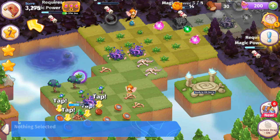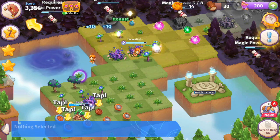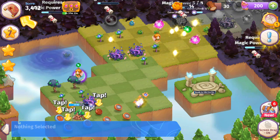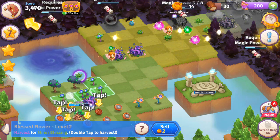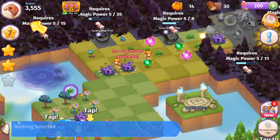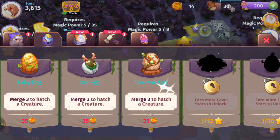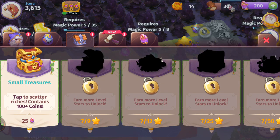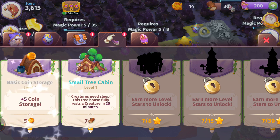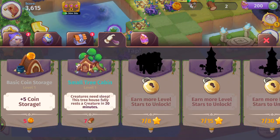We just discovered a fruit bush seed — merging those together. We can merge five Blessed Flowers, get Blessed Flowers organized here, and keep on harvesting. No creatures available right now. Tapping to unlock — I see a basic coin storage and small cabin trees that are like Dragon Homes to rest our creatures. Coin vault — same thing. Discovering more items as we go.